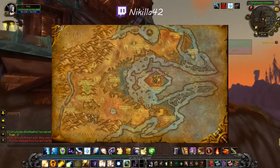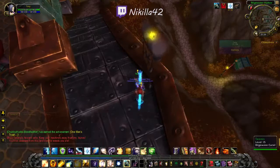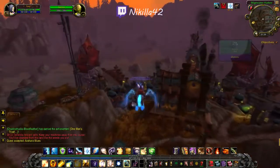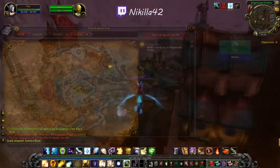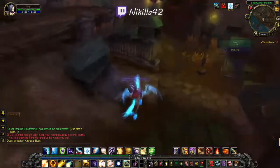First, we come to the middle of Bilgewater Harbor, where you speak with an NPC named Teemo — I wonder what that's a reference to — who gives you the first quest named Azshara Blues, which starts the whole questline. He sends you to speak with an NPC named Kallik, who's a bit further down the village below this bridge.